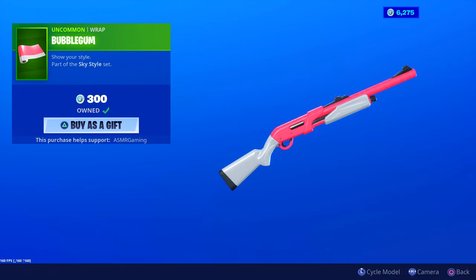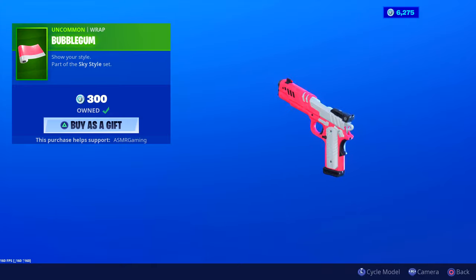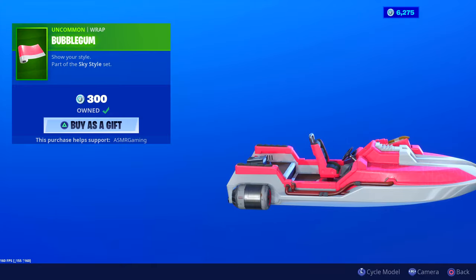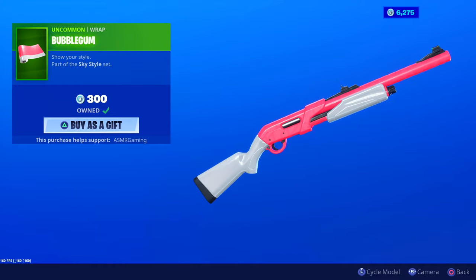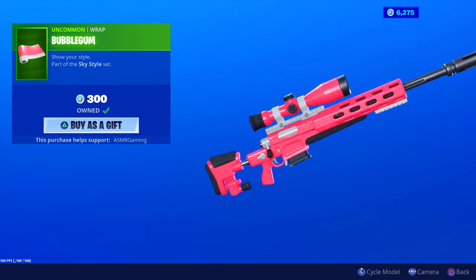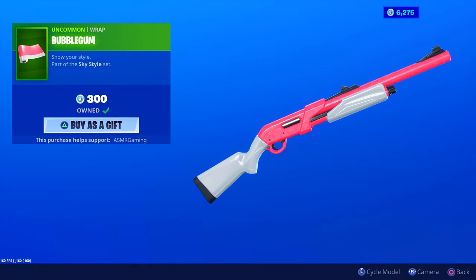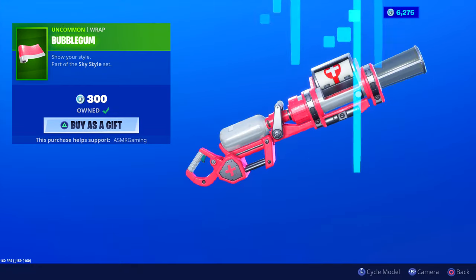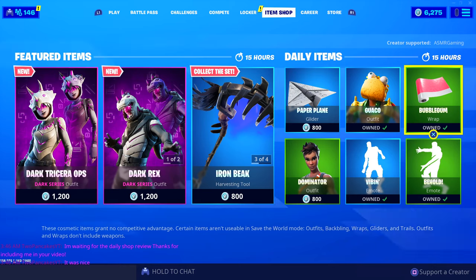Bubblegum Wrap is here — which I have, of course. How can you not like this? It's pink like strawberry bubblegum or cotton candy bubblegum. 'Show your style,' part of the Sky Style set. Really really cool — I recommend this one. I have it. 300 V-Bucks. If you like bubblegum, you might want this wrap for sure.